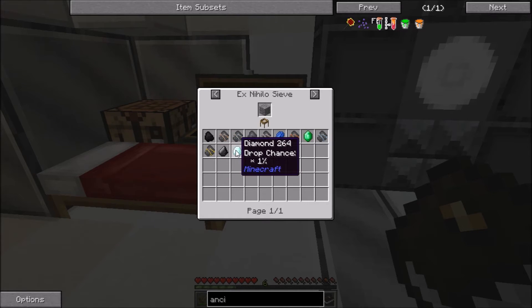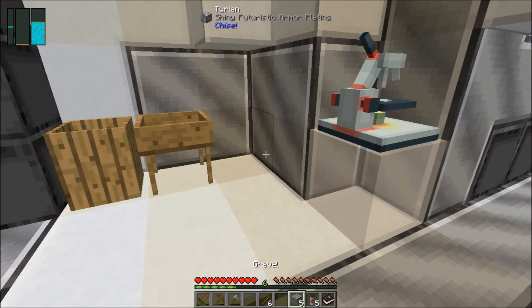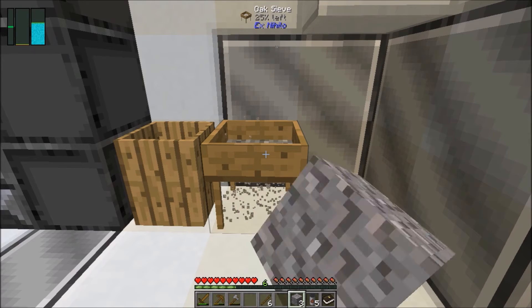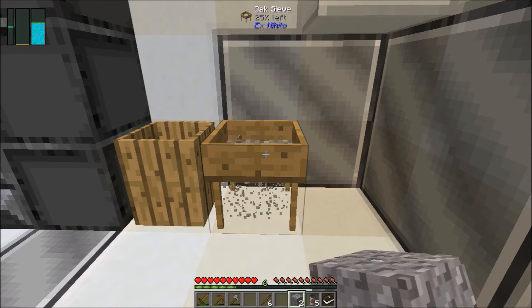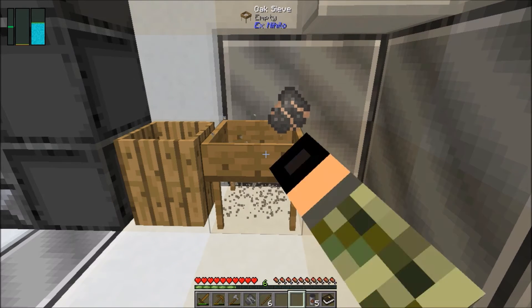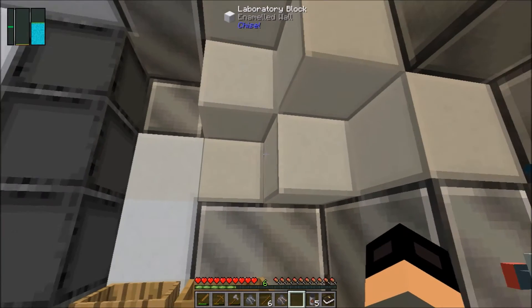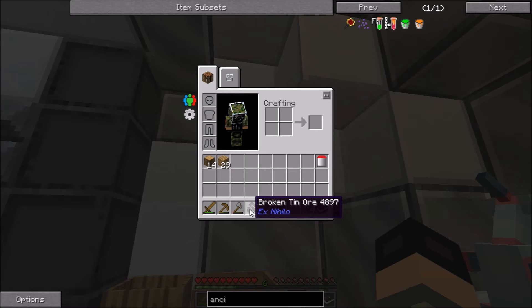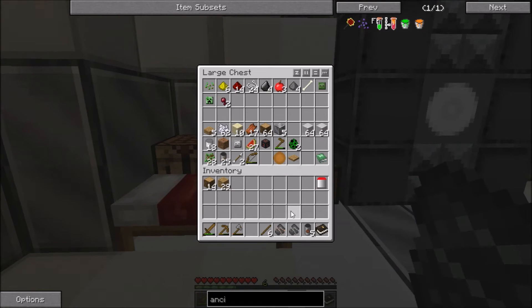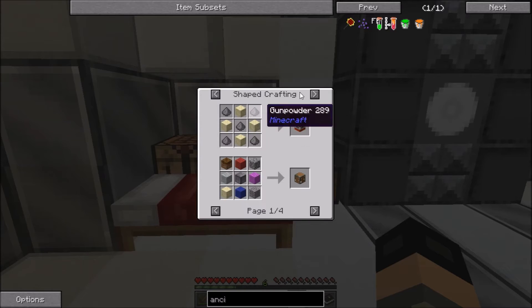I can get a diamond from that! I'm gonna run these through unless I need them for something else. I'm getting nothing — wait, okay, maybe it's just that you don't guarantee anything from every single one. Iron ore, broken tin ore. Iron gravel ore — I need four just to make one, so we're gonna need a lot of gravel. Gravel is actually more valuable than I thought.